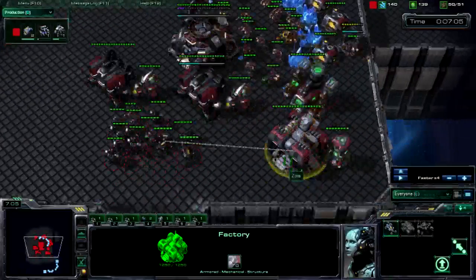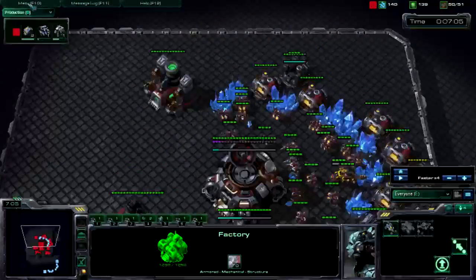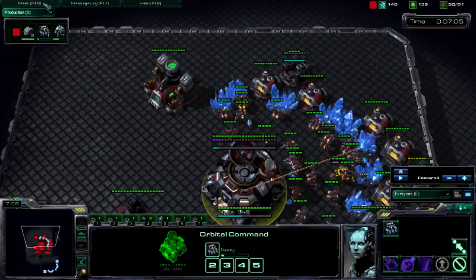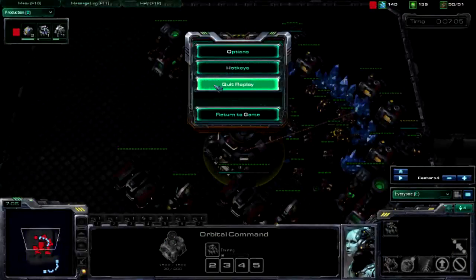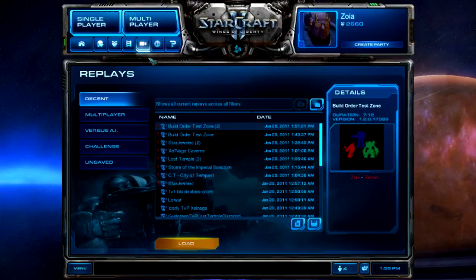You also want to build another barracks, transfer it near the refinery to get more Marines out, put a Tech Lab down, maybe get some Thors. The transitioning is pretty simple, and you're also able to expand when you move out. The great part about this build is it does a lot of damage and applies a lot of pressure.